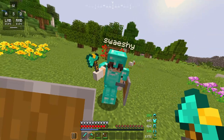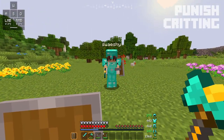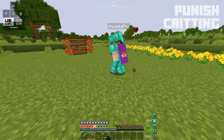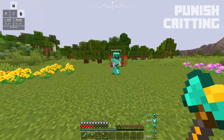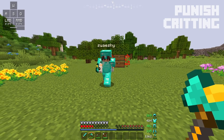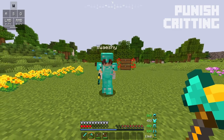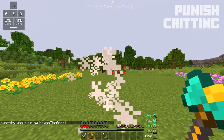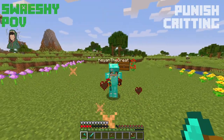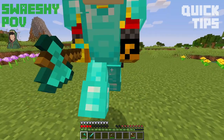Punish critting, or p-critting, is when you use the knockback from an opponent's hit to get a free crit. A well-placed punish crit can be the difference between a great win and a terrible loss. Punish critting is really useful as it allows you to get a free crit pretty much any time that you take a hit, as long as you're still in range of the enemy. You can use punish crits to prevent things like getting combo'd after your opponent lands a backstab on you, or any time where jumping would be a disadvantage and you have the health to sacrifice a hit.